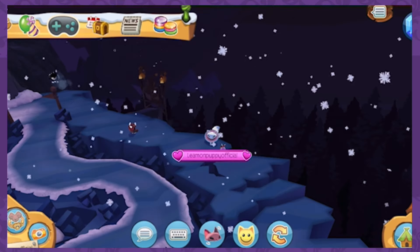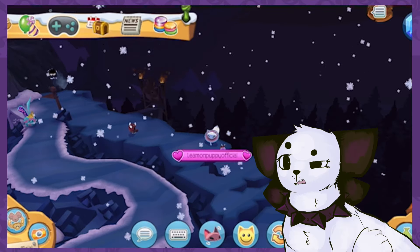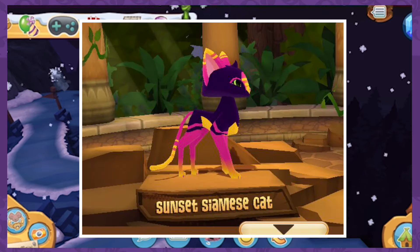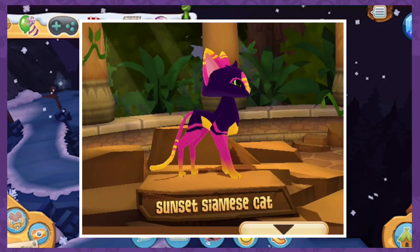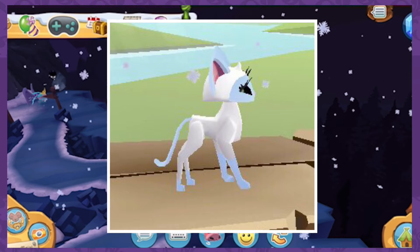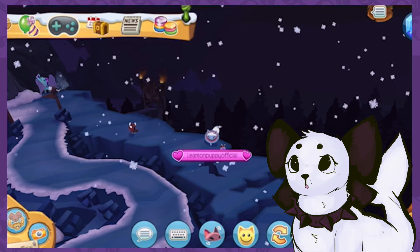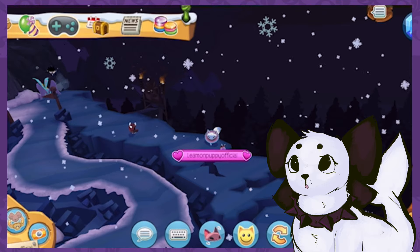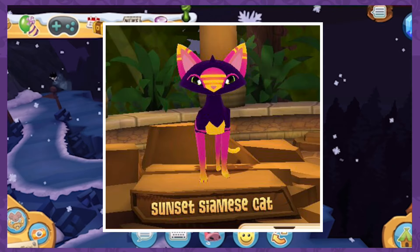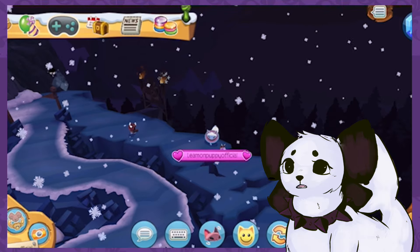Similar to how the Siberian Husky and the German Shepherd look so alike in their models — but instead they brought a reskin of the Siamese Cat called the Sunset Siamese Cat. And I'm going to be honest, it kind of looks horrendous. I already didn't like the Siamese Cat's model since the tail looks weird on its body, although it has other features that make it more likable. But I do not like what they did with this reskin — it looks bad to me, and I'm sorry if anyone liked it.